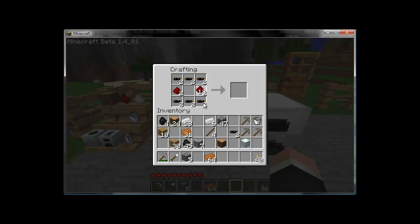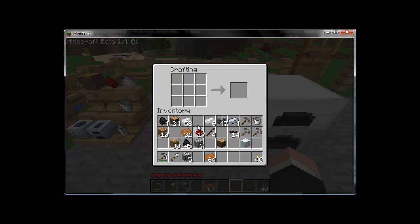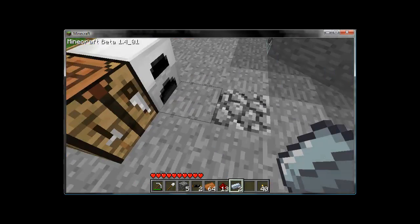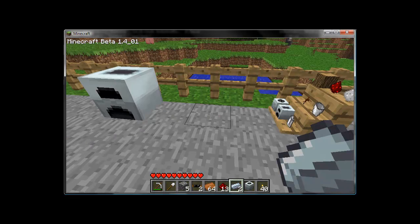To make an electric circuit: place redstone on either end, cable in the middle columns, and refined iron in the center. That produces electric circuits, which are a crafting component like machine blocks, except they can't be placed — they can only be held. With your machine block, three mining picks, and two electric circuits, you combine them to make a macerator.